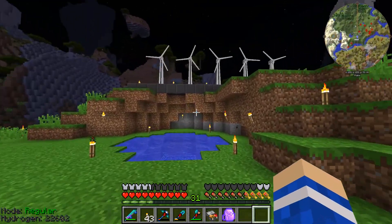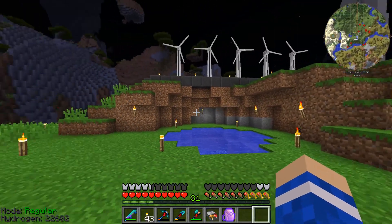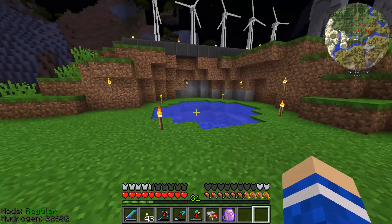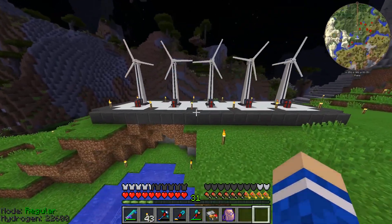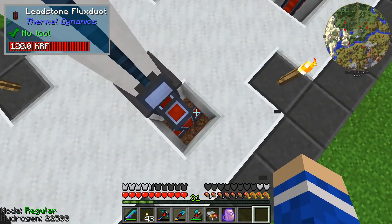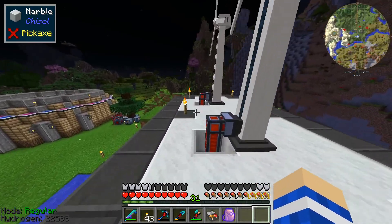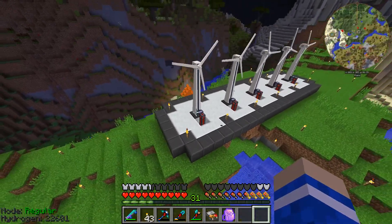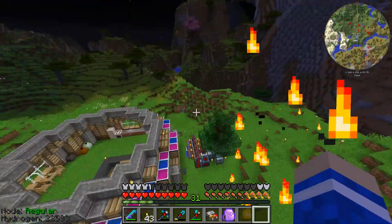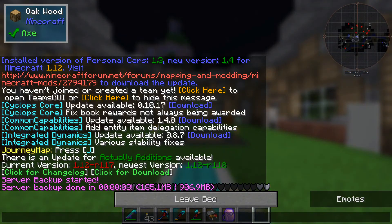We can make the angel ring from Extra Utilities 2 which gives creative flight using grid power, and I think we need 45 or 30 grid power for that. Here we are — that's our wind farm. The cabling went down here so I had to fill in some bits with dirt, but I might replace that with stone. We have the leadstone flux ducts running one block below ground all the way across, and I think the combination of marble and slate looks pretty good for the windmills.